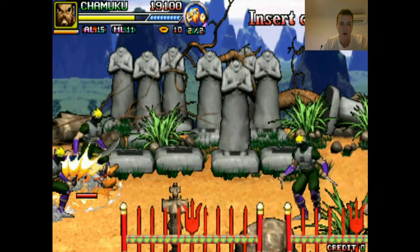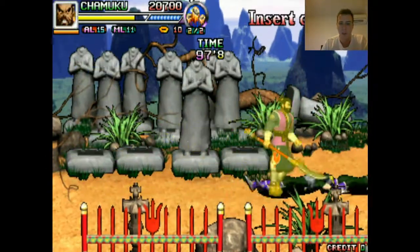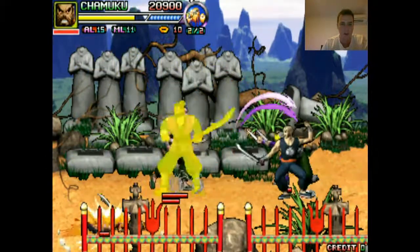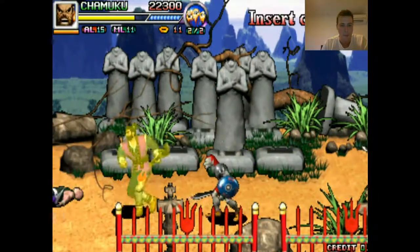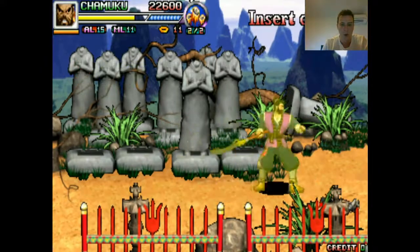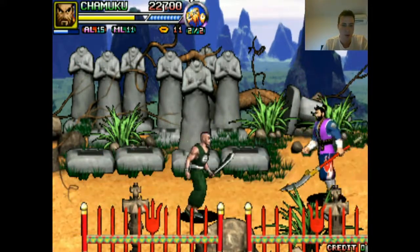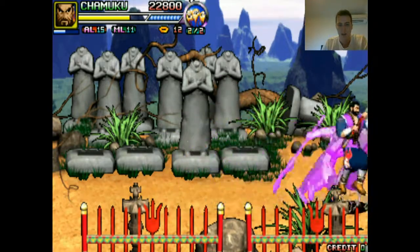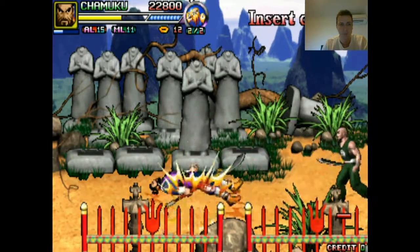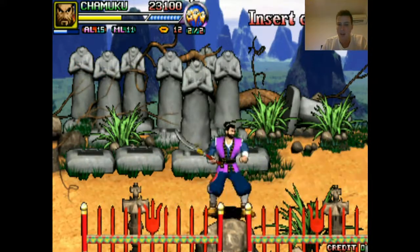You've got a button that accesses your inventory of spells and another button to cast those spells as you travel along, so you've got a multitude of ways to play. The controls never feel overwhelming — it's pretty easy to access everything you need. Don't let the fact that there are four buttons put you off; it's pretty smooth for the most part.